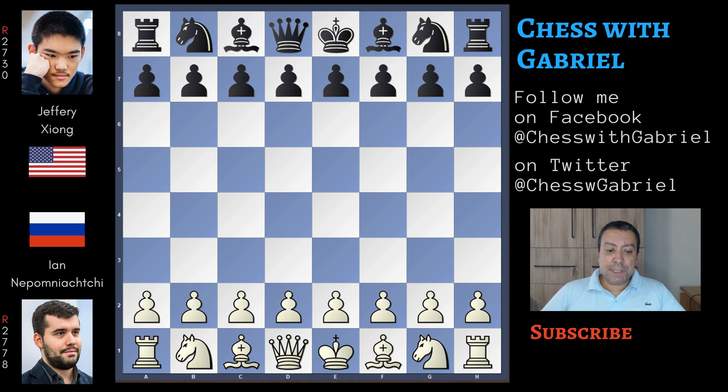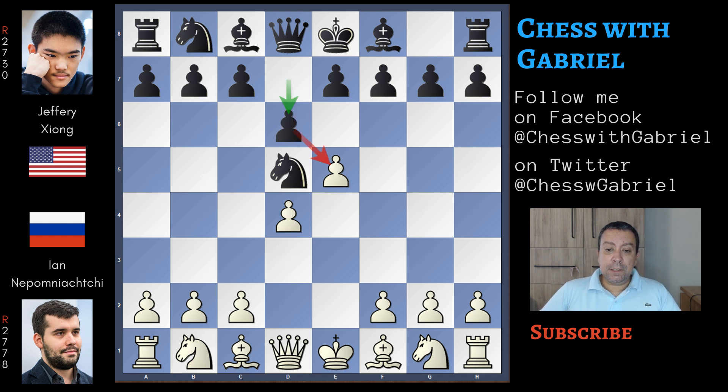Ian Nepomniachtchi opens the game with e4 and Jeffrey Xiong answers with the Alekhine's Defense, Nf6, attacking the central pawn. This is a surprise weapon, also in the style of Magnus Carlsen. Here comes e5, the knight is under attack, moves to d5, and now d4 to conquer the center. Xiong answers with d6, attacking the most advanced pawn, and now knight to f3. This variation, the main line, is called the modern variation - simple development in order to maintain a space advantage thanks to the e5 push.